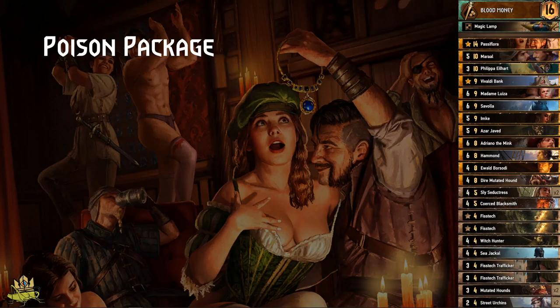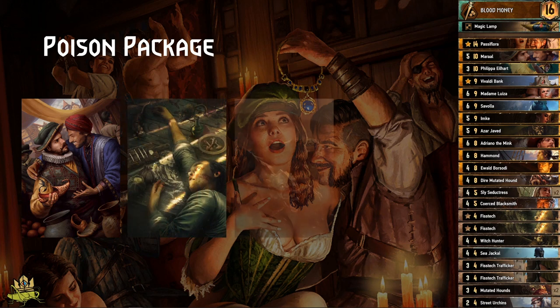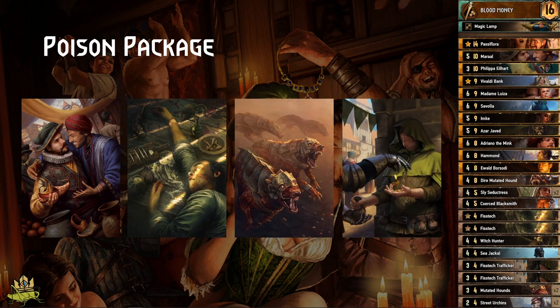Let's start with the poison synergy within the deck. With different cards that can apply poison to enemy units, the best one is Moral, since he does it on deploy and then as an order ability. This is amazing because if the enemy purifies the poison away, you can still use his order ability to poison the enemy again and then use one of your other poison cards. So if you want to make your poison go through, start with Moral.